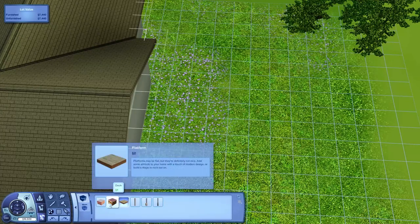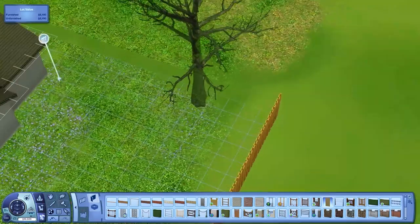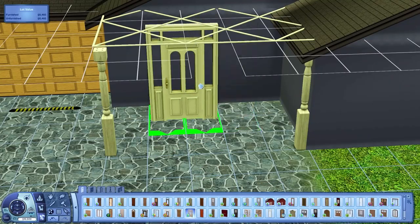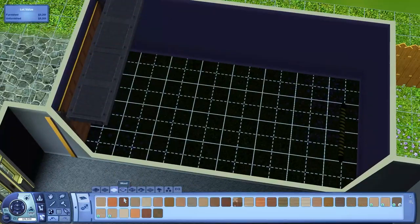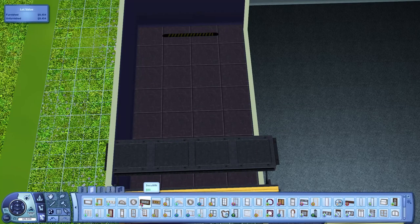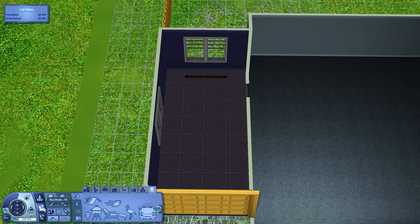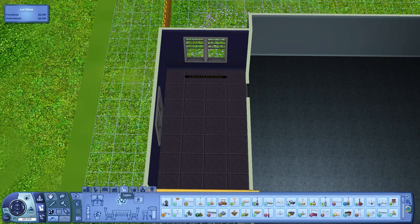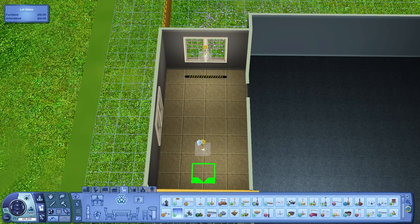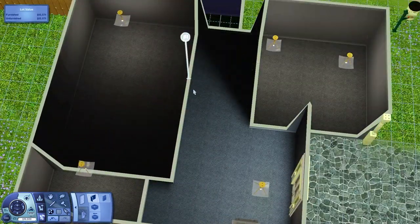The only thing I technically have to do for the save file I'm building is a houseboat for Rosa's grandparents and a small two or three bedroom starter home for Rosa's parents and her little sister. I thought it'd be important to bring in the family to have that generational feel, because as a storyteller I wanted to expand on Rosa's story rather than have her be a plain sim with no backstory and no family.